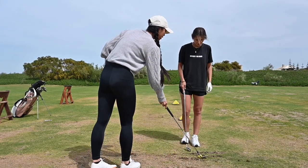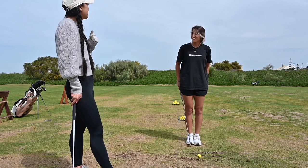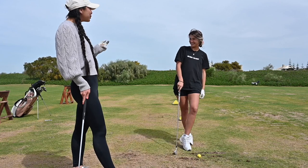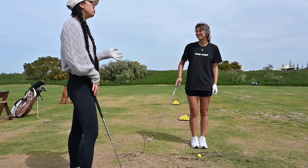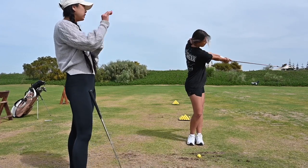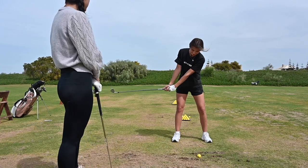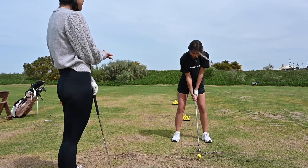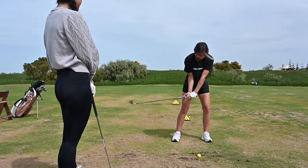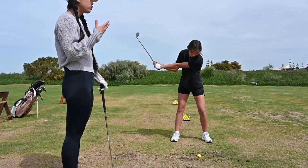Let's say we have 140 yards — what would you normally take? A seven iron, maybe. So let's say you normally take a seven iron for 140. However, it's windy and you want to keep it lower, so you can take a six iron and take more of a half swing, so you don't have to hit it as hard. It'll probably feel like that to you. Just feel like you're taking less of a swing, less hard — a more smooth swing.